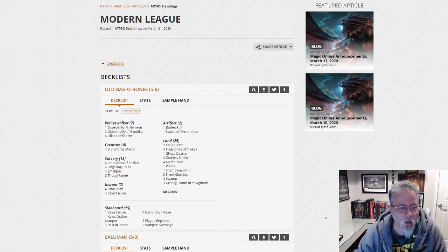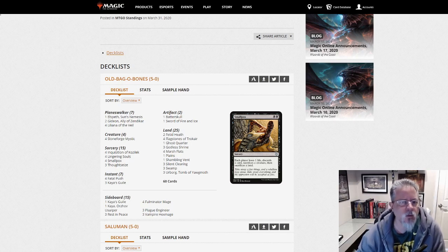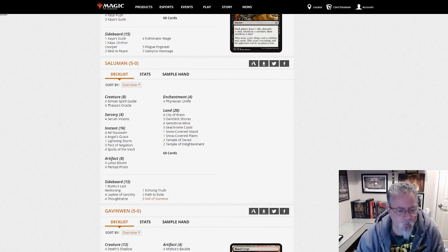Our first deck is from Old Bag of Bones, and it is Smallpox. We've been seeing this popping up occasionally recently, so here's the latest entry for it. I don't think this user has been playing it recently. Next up, Salomon with Ad Nauseam — relatively straightforward build with three Veil of Summer inside.